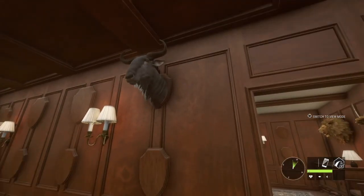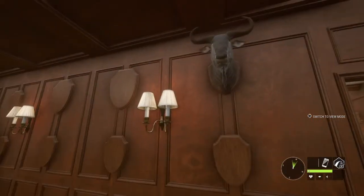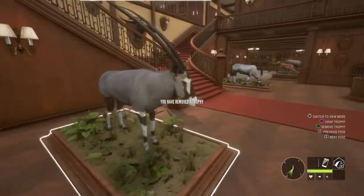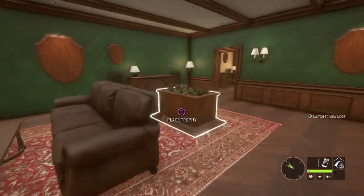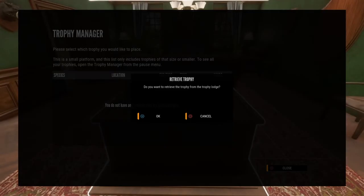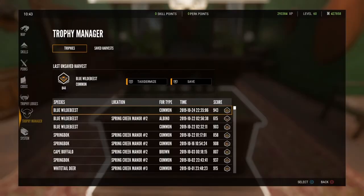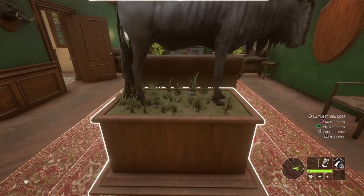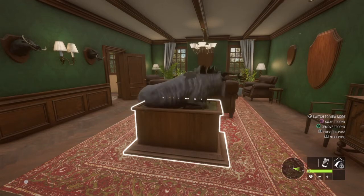As you can see, I couldn't place him there before, and this will work on any plaque in here. Just to prove it, we'll remove that and do something really stupid. Let's try this one here — nice! And there you go. You've got all the poses, you can do whatever you want with it.